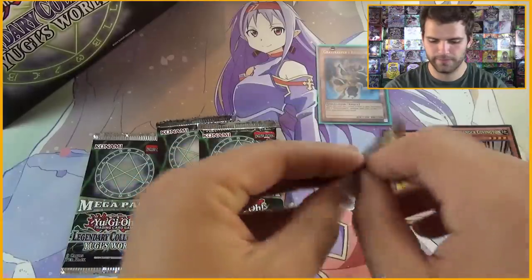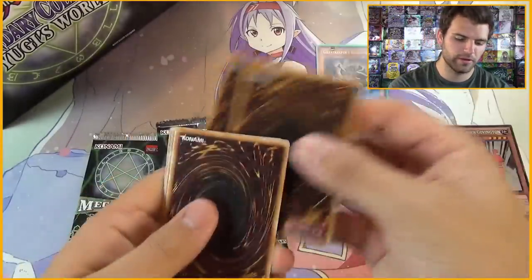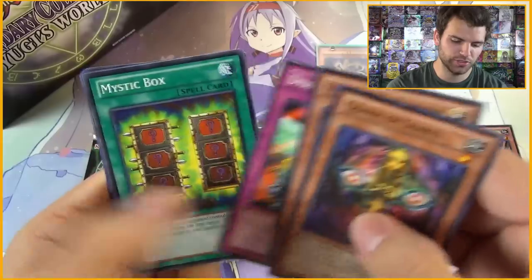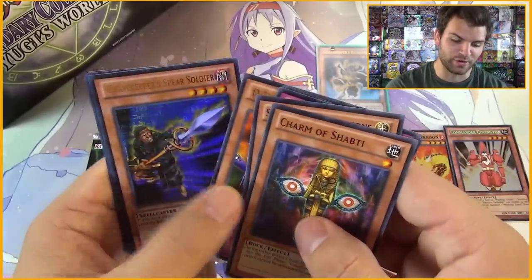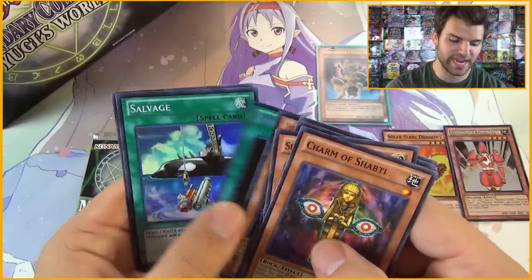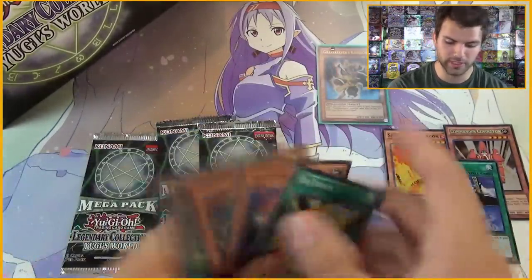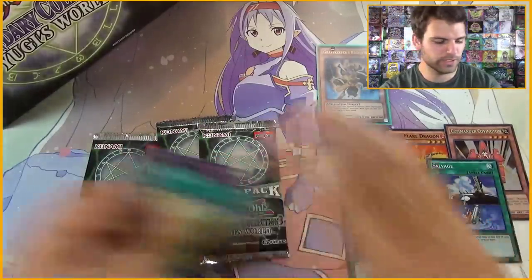Second pack, here we go — heart of the cards, guide us. We have Charm of Shakthi, a Summoner of Illusions, Draining Shield, Mystic Books, a Digi Scout Plane Rare, and a Gravekeeper's Spear Soldier. A Dark Hole Super Rare and Salvage Super Rare — that's actually not a bad card. And D-Fusion. Set those there.